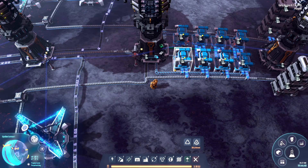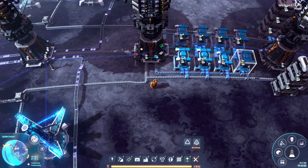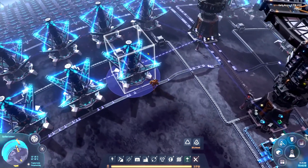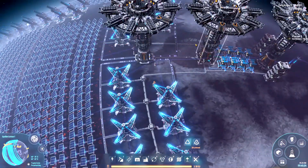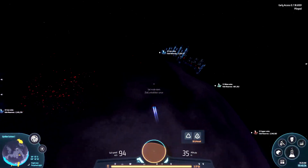That way we can ensure a constant flow of empty accumulators going into the system, which is important. The back interstellar logistics station ensures we're constantly pulling accumulators — we never want a backup of accumulators on any single system. That's basically a little overview of the updates to the energy exchanger full/empty accumulator system. This isn't as powerful as the artificial star energy system, but this setup will carry you really far all the way into the end game where you can start switching over to artificial stars.